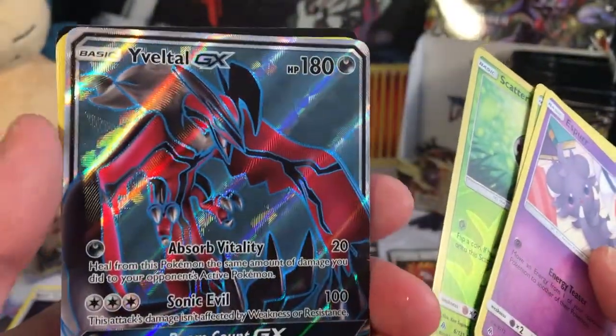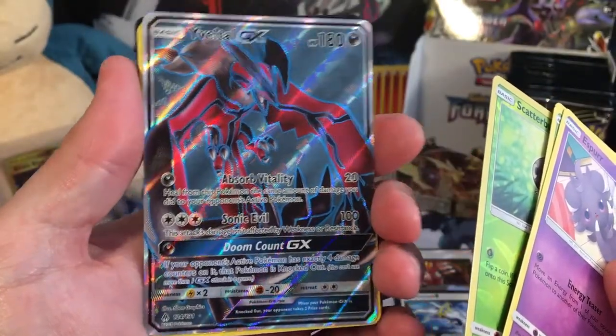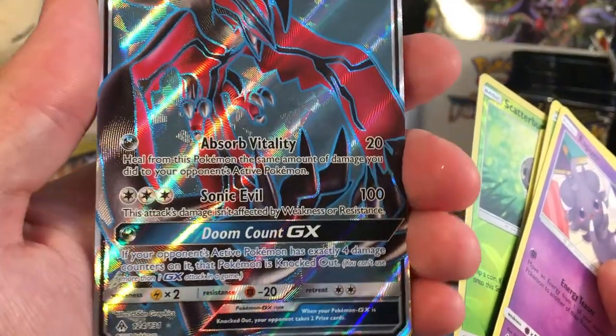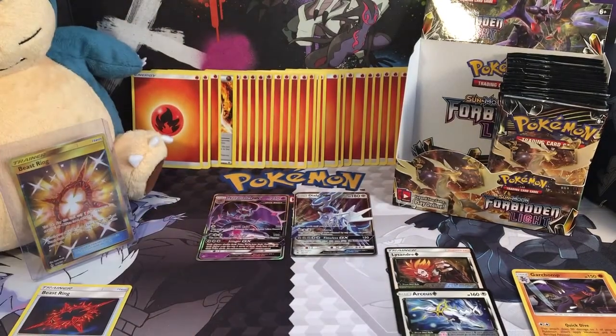We got a fuller! A fuller of this set is a Yveltal GX. Look at that, that is a nice card. People have been panning it, saying it's not very good for competitive reasons, but it is a beautiful card for my collection. I'm very excited to have that. I'm going to put it in a sleeve because it is a fuller, and it deserves to be treated with respect.